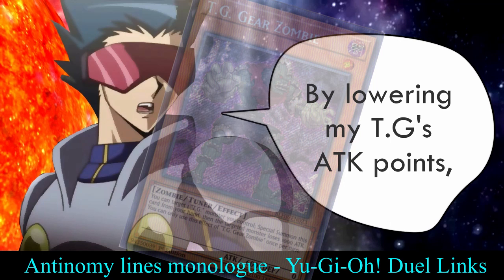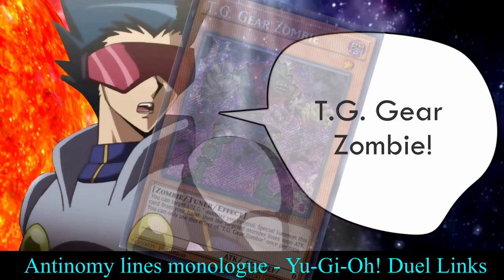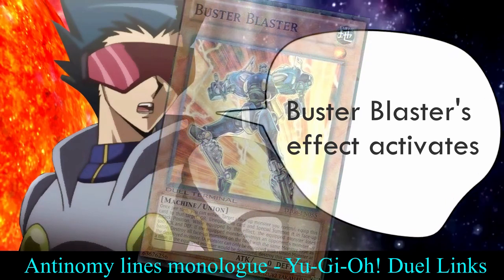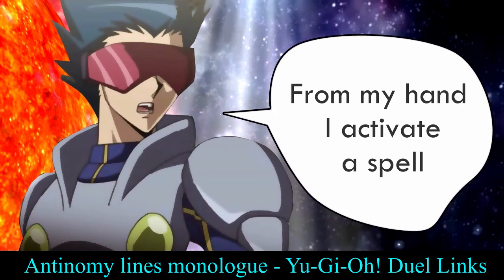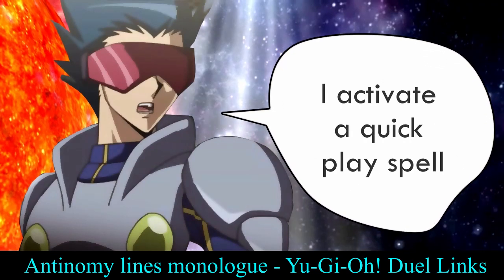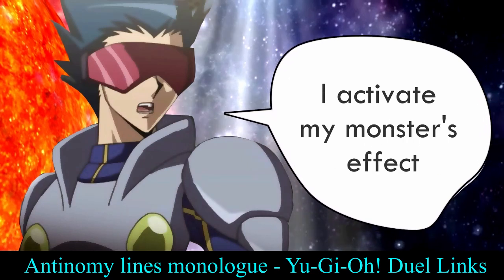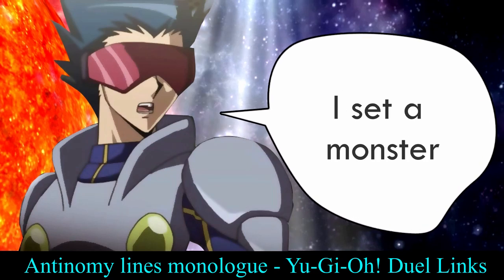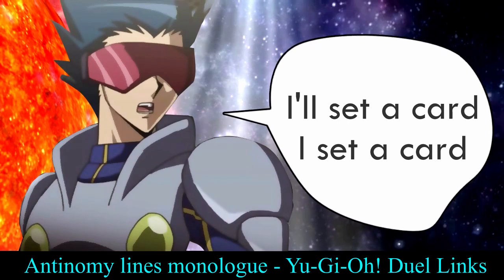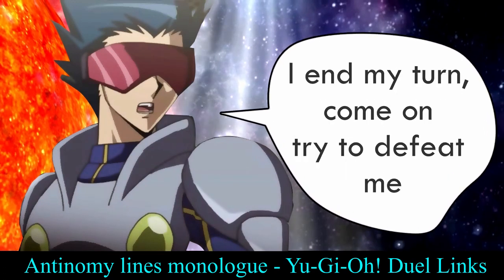By lowering my Tech Genus' attack points, I can special summon this card. Tech Genus Gear Zombie. Buster Blaster. Buster Blaster's effect activates. From my hand, I activate a spell, a field spell, a quick play spell, and an equip spell. I activate my monster's effect. I set a monster. I set a card. I end my turn.